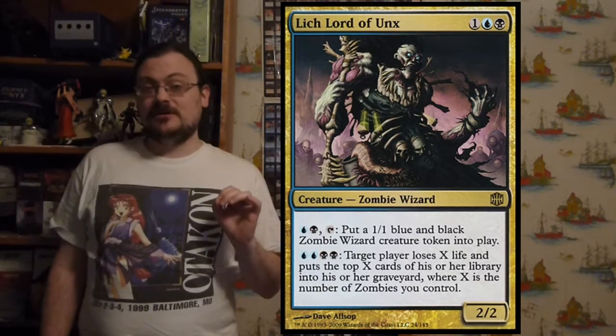Lich Lord of Unx can tap with one blue, one black, and a tap to put a 1/1 blue-black Wizard Zombie creature token onto the battlefield. Or for four mana total — two blue and two black — target player loses X life and puts the top X cards of their library into their graveyard, where X is the number of zombies you control. Blue-black zombie deck, anybody?